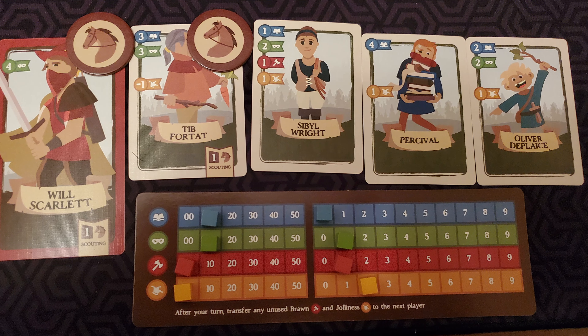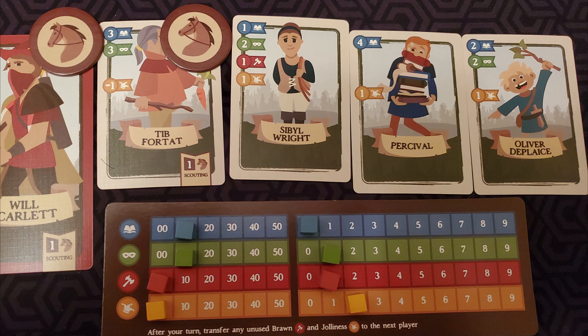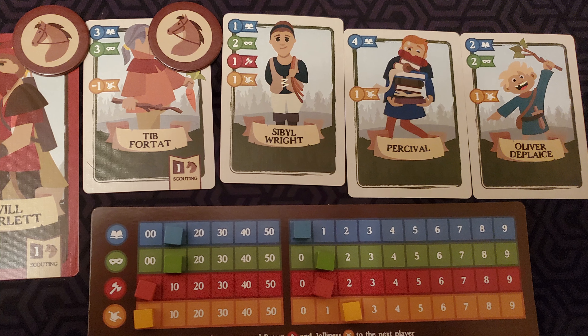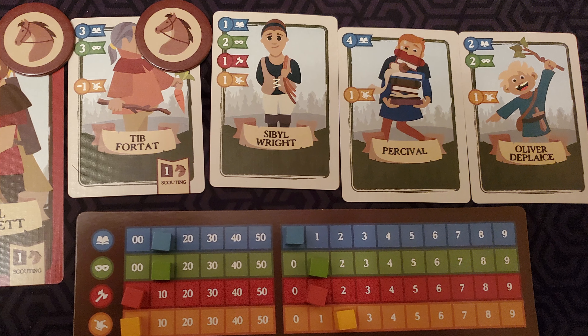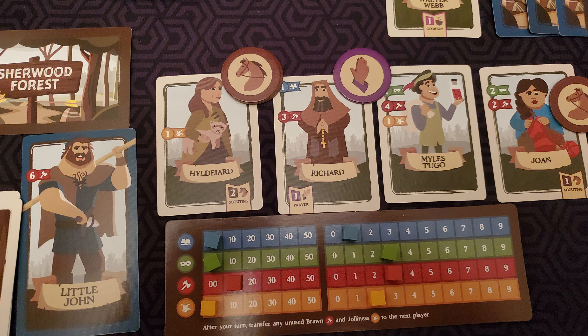Hey everybody, welcome back to the Board Meeting. Today we are taking a look at the one-to-five player cooperative deck-building game Rescuing Robin Hood, designed by Bryce Brown and produced by Castillo Games. In this game, Robin Hood has been captured and it is our job as his Merry Men to gather a group of villagers and storm the castle by the end of the fifth day and rescue Robin Hood, and potentially take out the Sheriff of Nottingham.